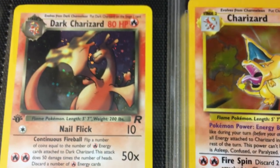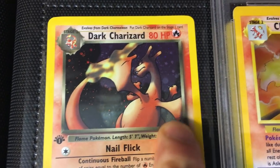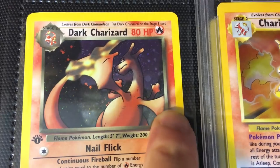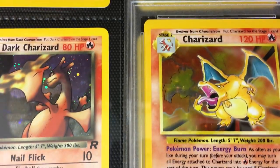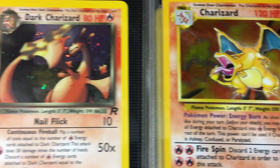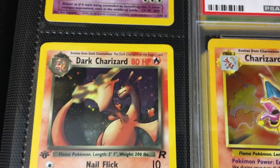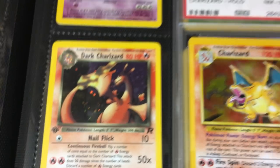One other subtle variation — I'm not sure if anyone's ever pointed this out — but if you take a look at the border around the actual artwork, it's going to be black, or literally dark. This is present on all Pokémon with the Dark prefix. Where any Pokémon that aren't dark, they have that standard yellow-gold border. A nice little subtlety added in the set, and even within the Rocket set, Pokémon without the Dark prefix have that standard yellow border as well.